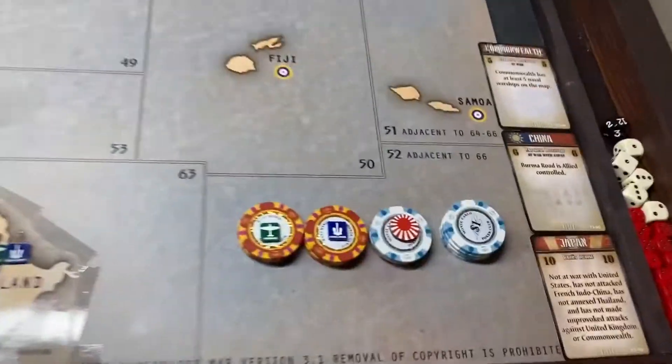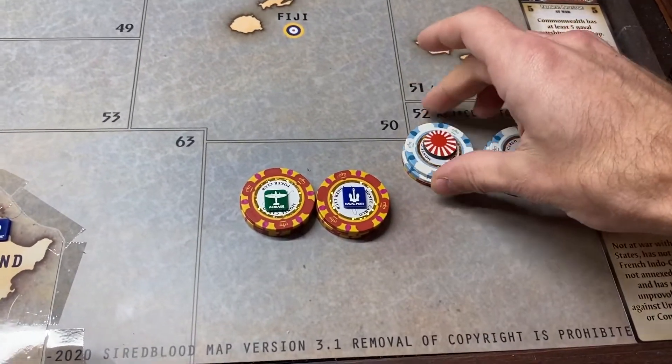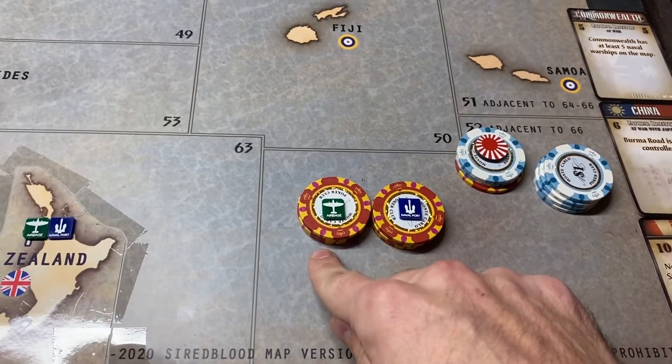I have $41 to spend. Here are my four on tech. I'll be saving $7, and I'll be spending $15 on a naval base and $15 on an air base.